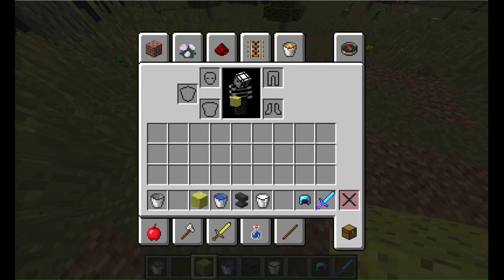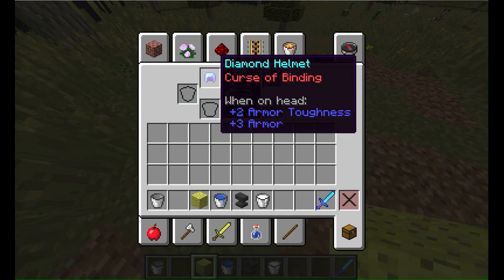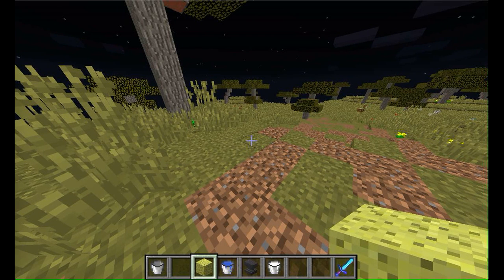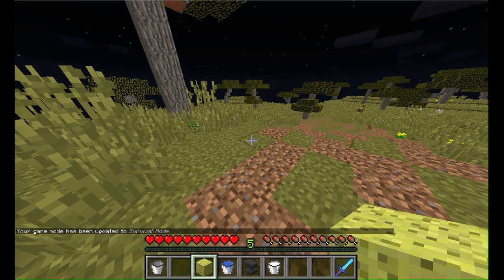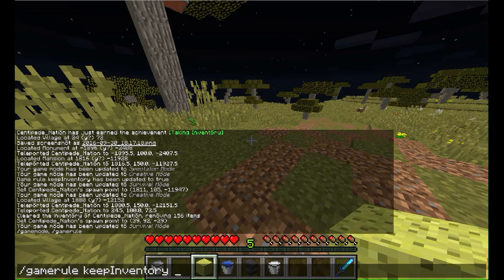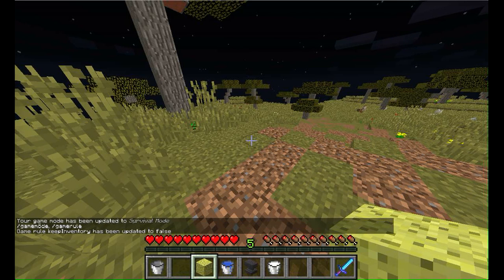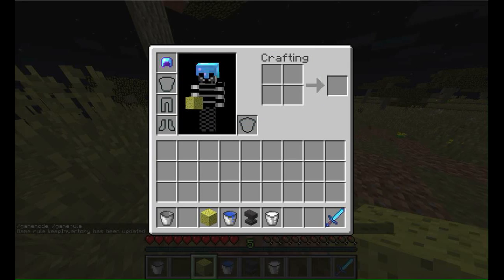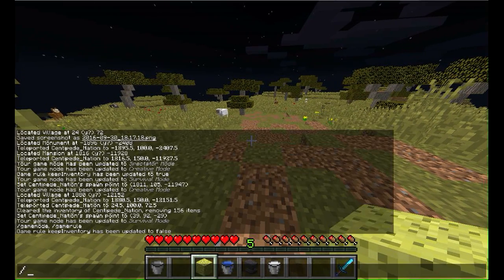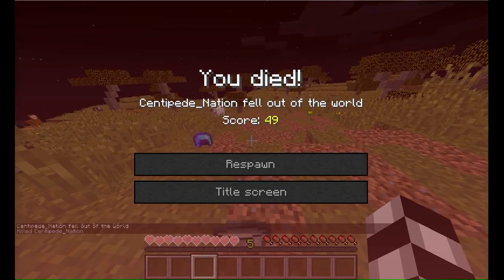So you've got the helmet with curse of binding on it. With gamerule keepInventory set to false, this item is on you forever — or at least until it breaks. And the sword with curse of vanishing — it just disappears when I die.